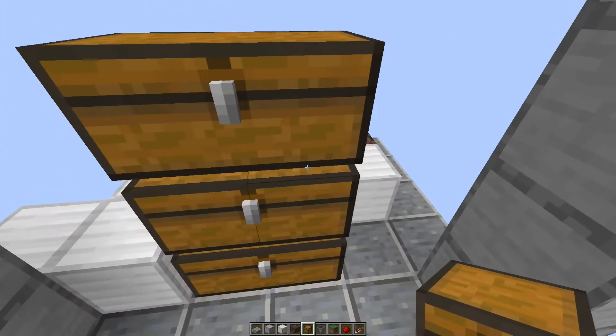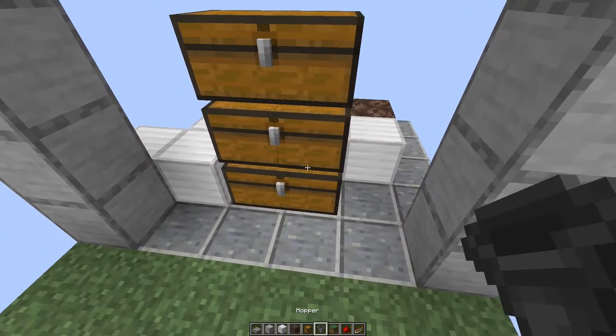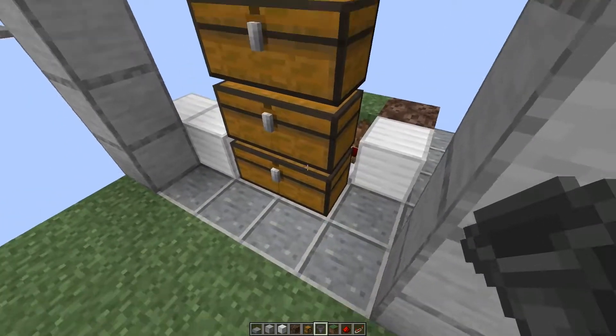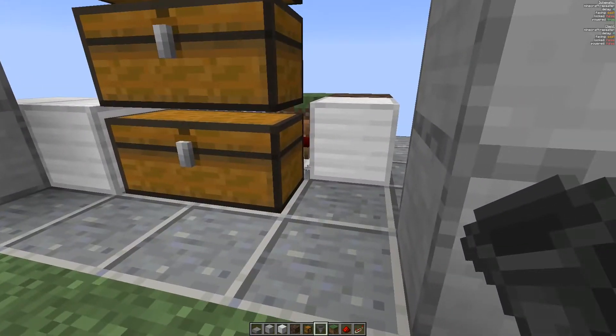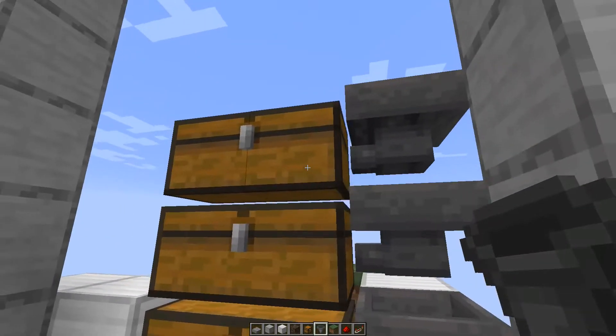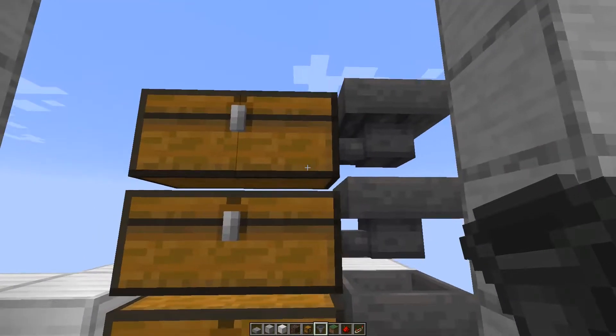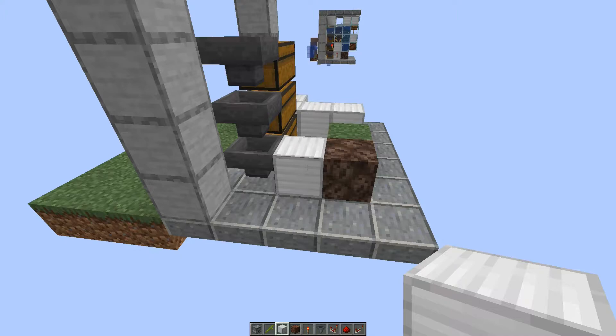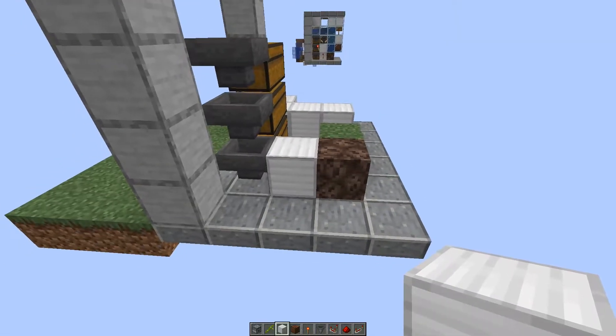If you directly hook up your farm to a furnace area, you don't need the chests in the front, and you also don't need the repeater, and you also don't need the hoppers which I will now place into the chests. Next up I prepare the materials as you can see in the hotbar.